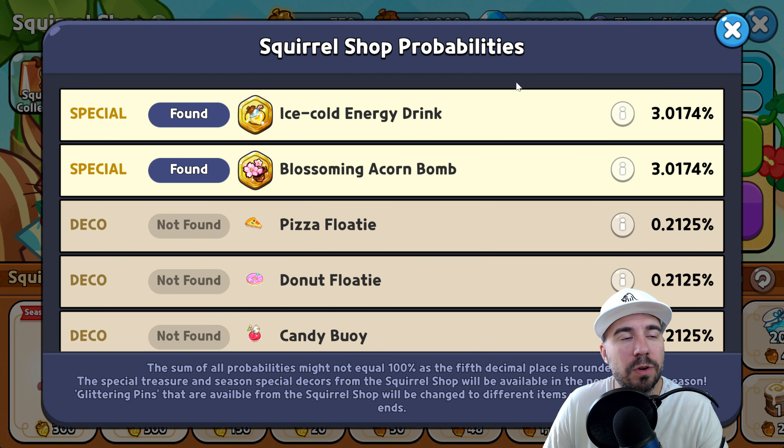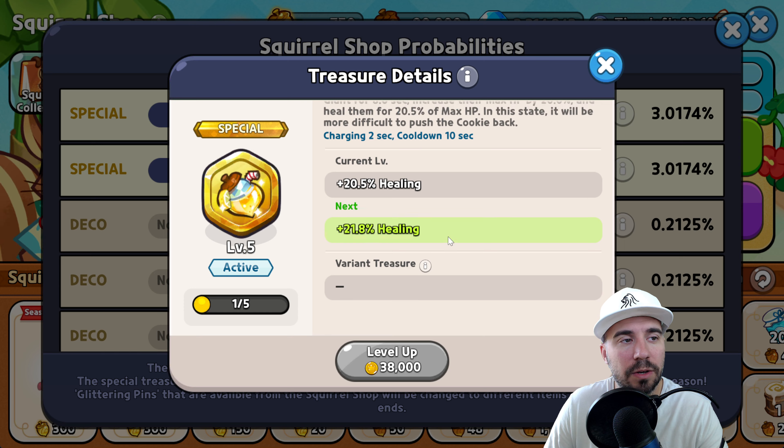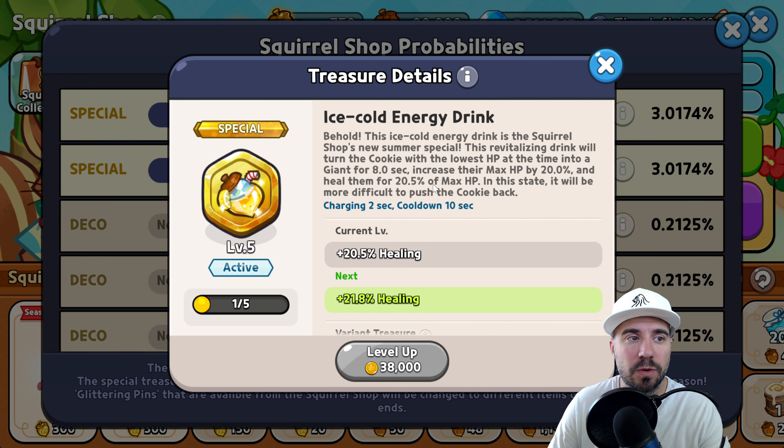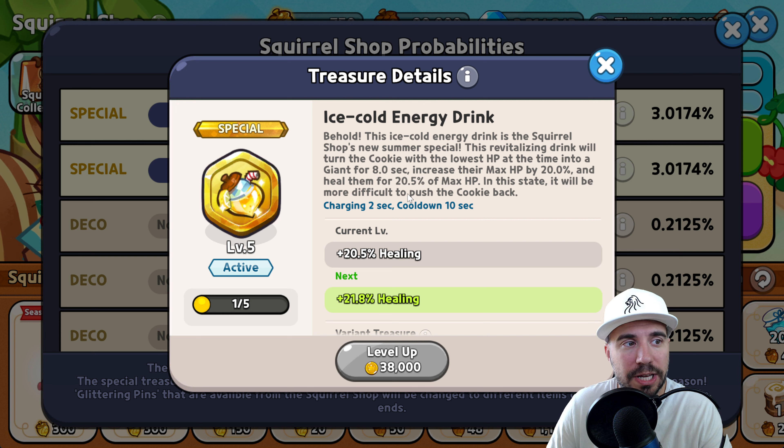To find out what the treasures are, go into the probabilities — there's a 3% chance of getting these special treasures. It will tell you exactly what they are. There's a healing one: behold, the Ice Cold Energy Drink is the Squirrel Shop's new summer special. The revitalizing drink will turn the cookie with the lowest HP into a giant for 8 seconds, increase max HP by 20%, and heal them for 20.5% of max HP.